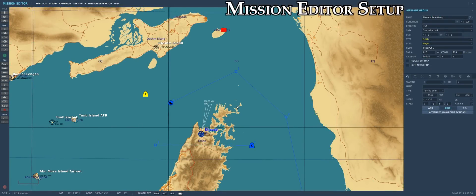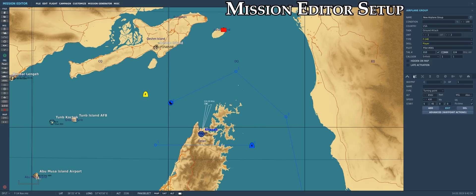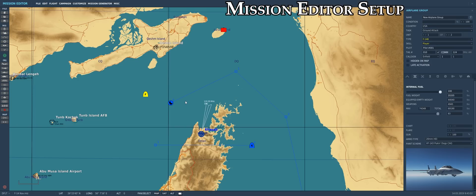Alrighty, so here we are in the mission editor. We can see our target on La Rock Island. We also have a tanker and carrier in the area with TACAN stations assigned to them. There's the carrier and of course the tanker, and we also have our little Tomcat flight. We can see that we are in fact carrying a single GBU-24 penetrator, requiring us to set up a precise flight plan.